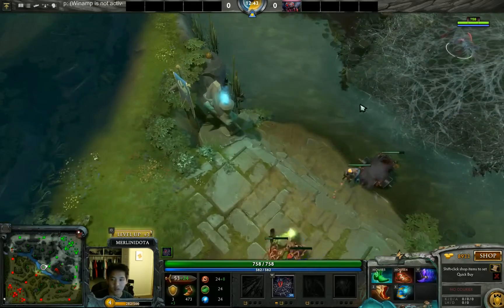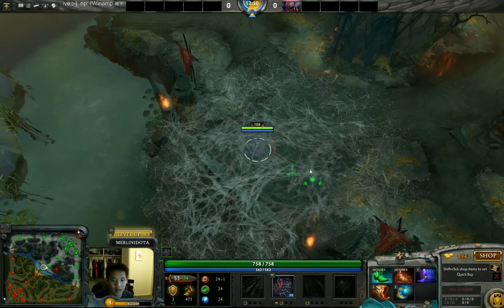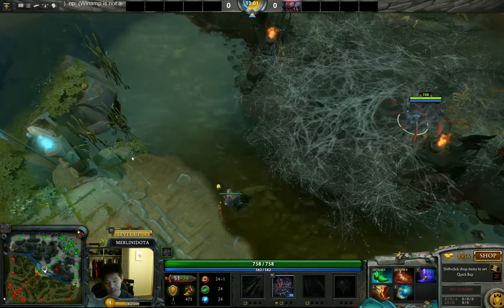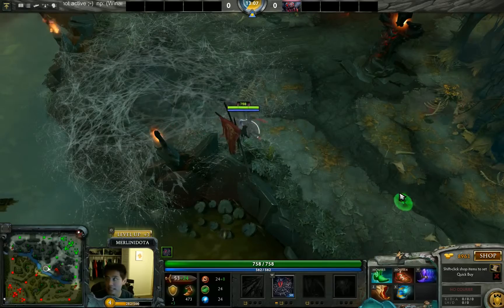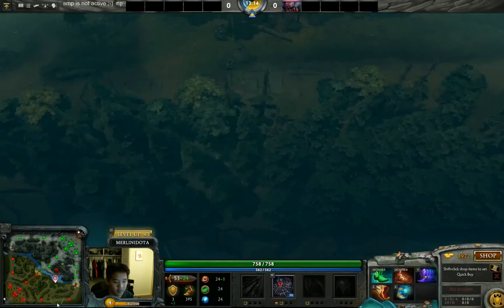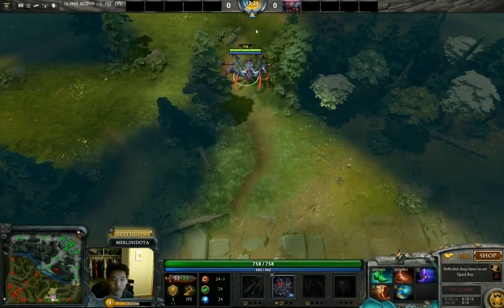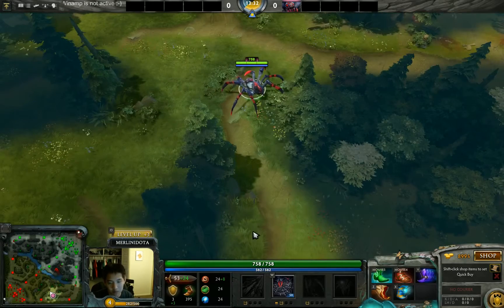She doesn't have great access to neutral camps with webs — they're fairly far away, especially if you're on Dire. Broodmother really relies on jungle farm to keep up in experience and levels because she's easily zoned out. For example, a hero like Furion or Syllabear will run all the way down and intercept the creep wave between the T1 and T2 tower, dragging it to their own tower for a free wave and free level two.